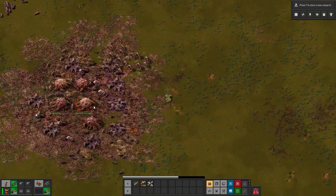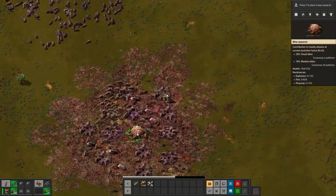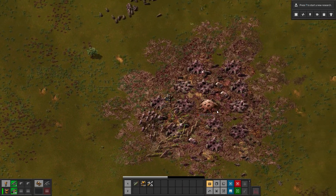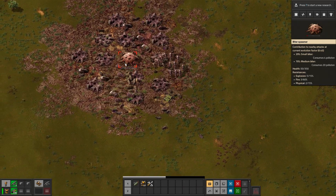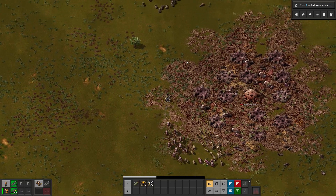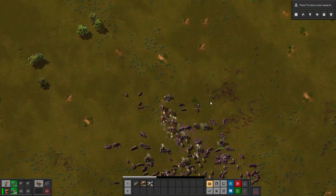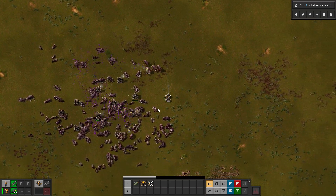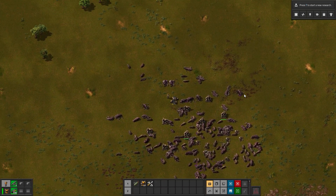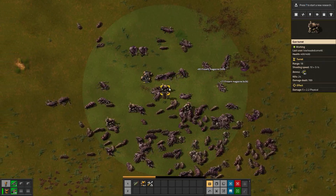I feel like I'm playing zombies — I've got a train behind me. Last nest there, and then I'm going to run these guys into my turrets. I'm out of ammo. Turrets, help! I need to restock the car — I'm just completely out of ammo. I'll use the ammo that's stuck in the turrets.